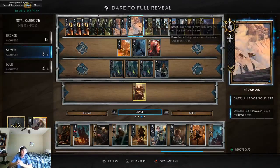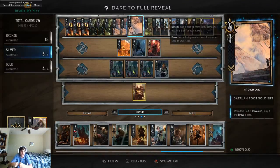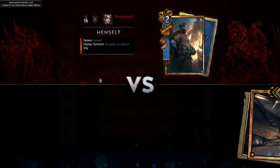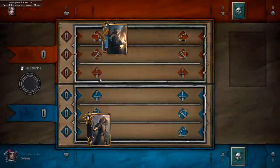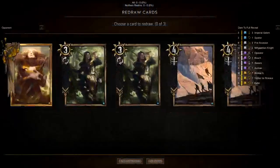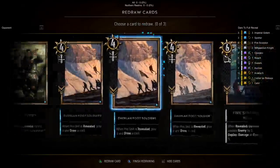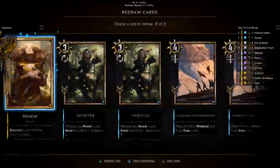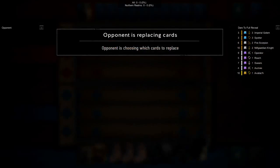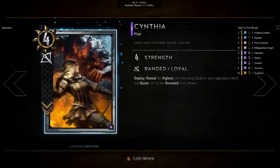Without further ado, I'm going to show you a ranked game using Spheres to disrupt your opponent's win condition. Okay, Henselt against Henselt — we should have a card I don't have that would be very good against Henselt, but sometimes you just don't have the card you need. Cynthia will be good against Henselt. Spheres will be very excellent. So we're going to push out a spotter, another spotter, and the Imperial Golem. We now have a pretty good starting hand.